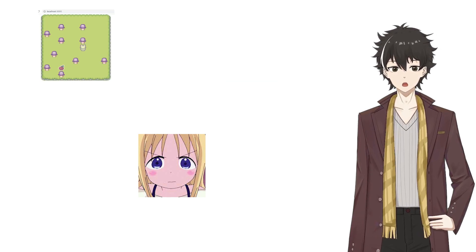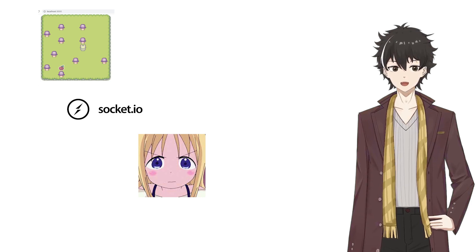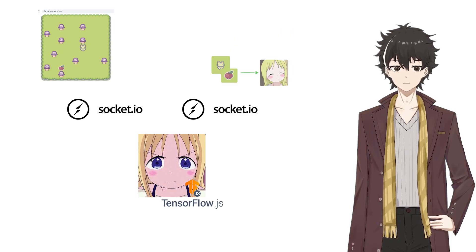Now, we take a screenshot and send it to Anna using Socket.io. Anna, which is built with TensorFlow.js, will make a decision by choosing one of four options and send the chosen action to the game. Then the rabbit will move one step in a new environment. This process will repeat until the game is finished.